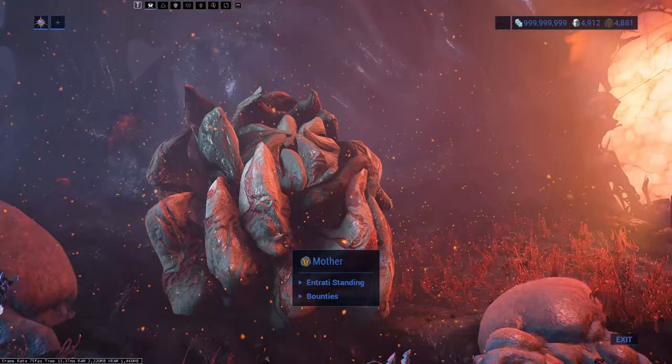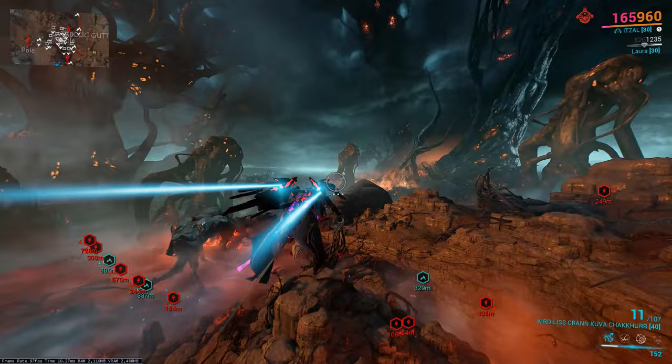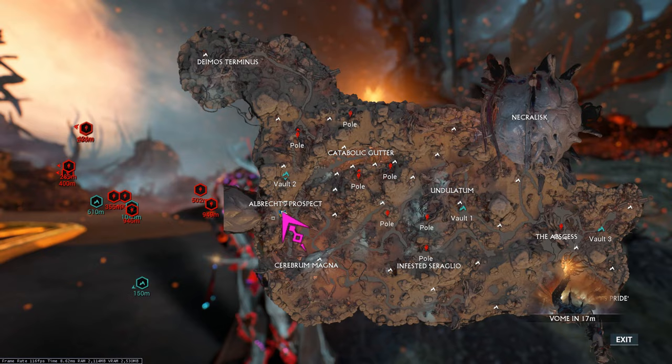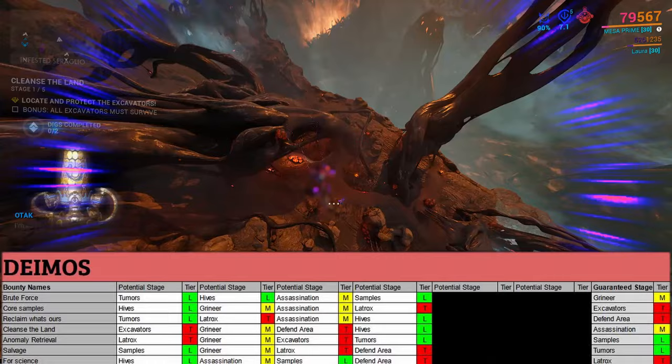First thing, obviously, is just to check if brute force is available for the tier you want inside the relay part of Deimos. If it is, then that's super easy. You can go inside Deimos and talk to the mother located there. The reason we vote up inside Deimos is that objectives get locked once a bounty is voted up inside an open world. As a fun fact, Deimos only has 5 possible objectives in each bounty, meaning you will always get the same 5 objectives if you are running a tier 5.